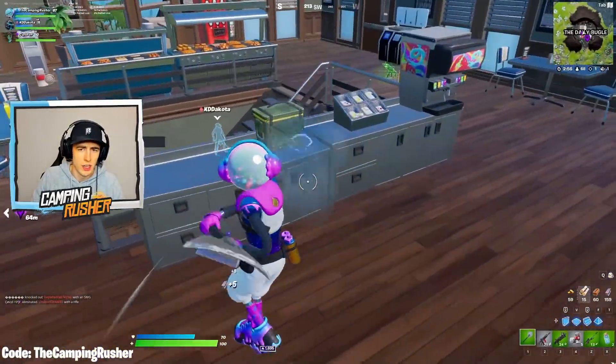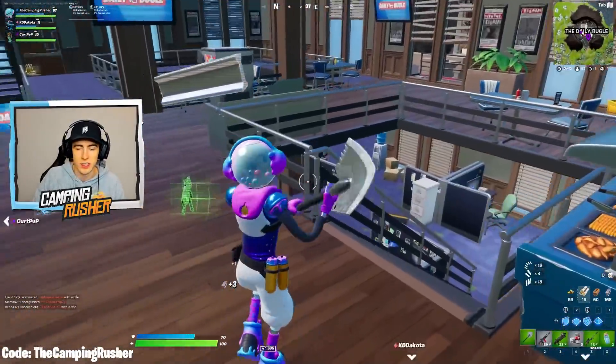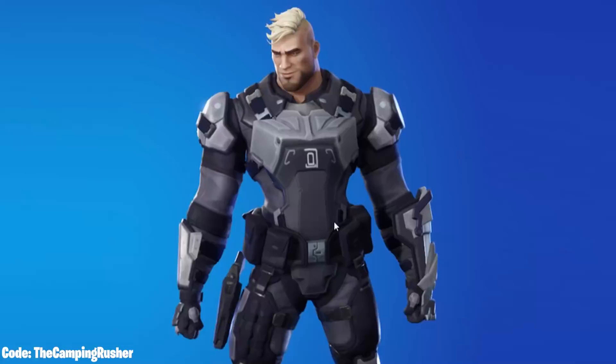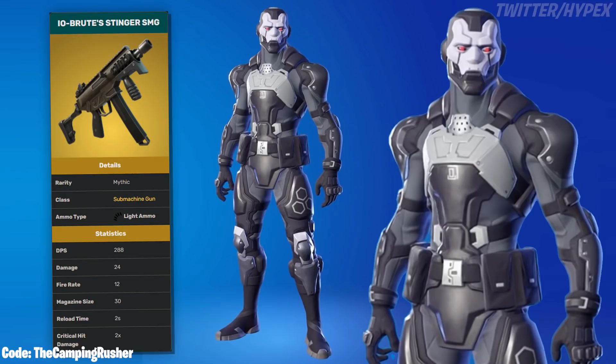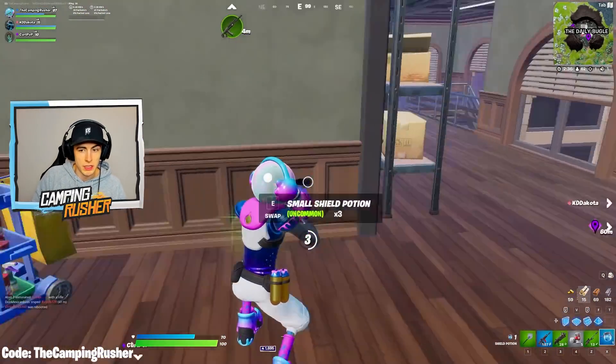IO brute boss, mythic SMG. IO compound team — mythic shotgun. So that's who's going to drop our mythic shotguns. And then the IO field team — SMG. Hypex adds to this: there's only going to be one mythic SMG on the map and one mythic shotgun.